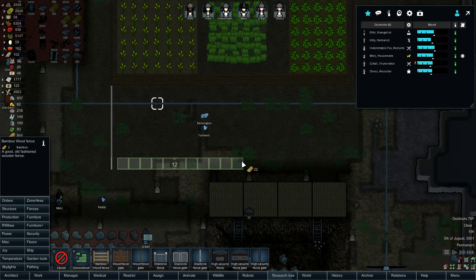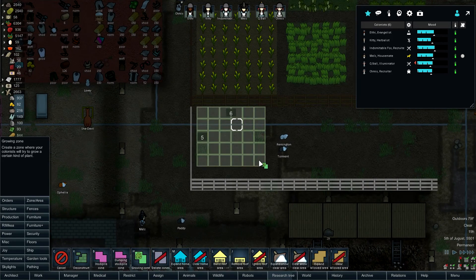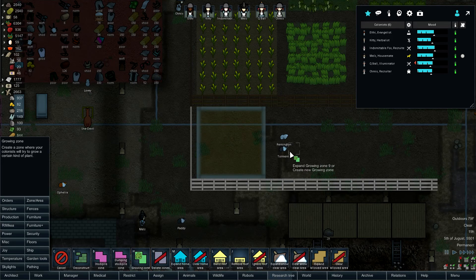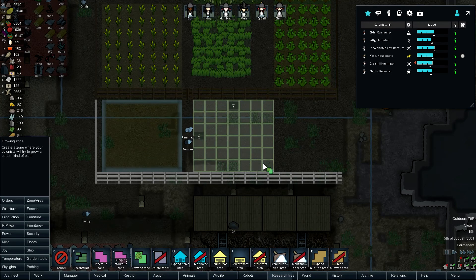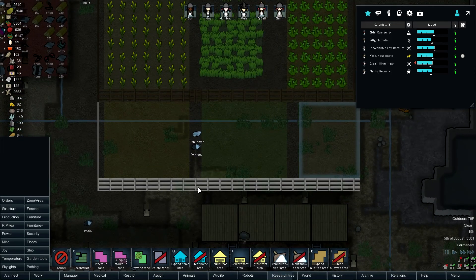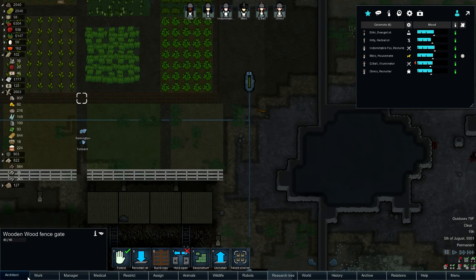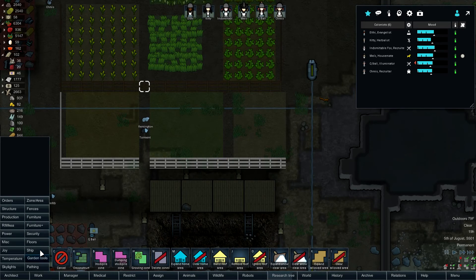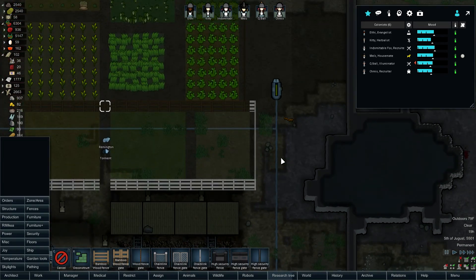And we'll have — well, actually I should measure this now. So zone area, growing zone — six by six, or six by seven. That's good enough, with one right at the end. That's a six by five, so we'll cancel that. We'll have the gate there. Fencing — right there. It hid from me — how about that? Right there. I think I'm okay on that.